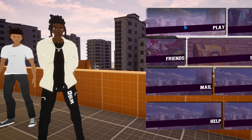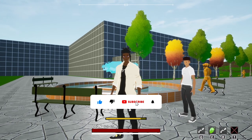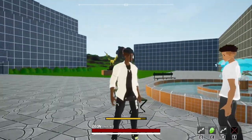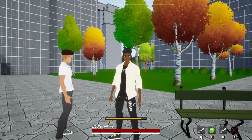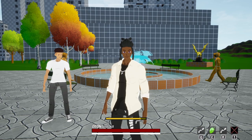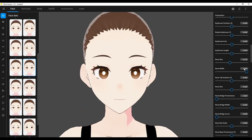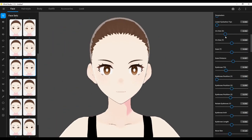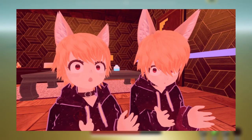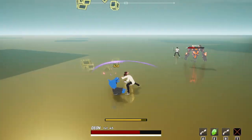I looked at character models online for a while but wasn't finding anything that fit my specific vision or requirements. I could learn to 3D model myself, but getting anywhere good would take up to a year, and as a student I simply don't have that time, especially given the scale of this game. Then I remembered something in the back of my mind: VRoid. VRoid is free software that lets you make anime-styled characters with a lot of customizability, mostly used in VRChat and VTubing, but there's a plugin that handles importing it into Unreal Engine.